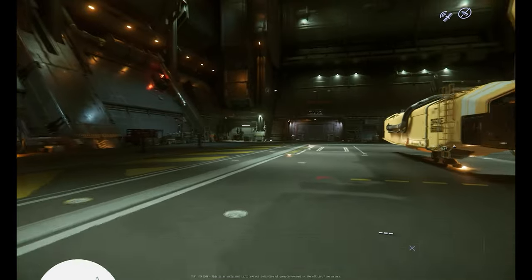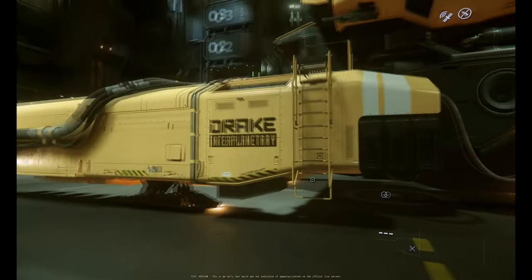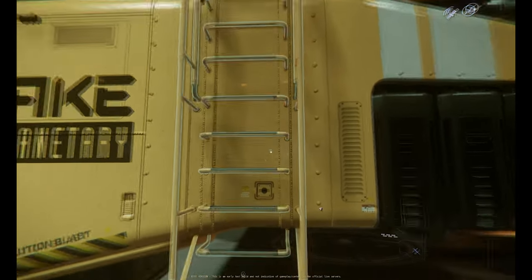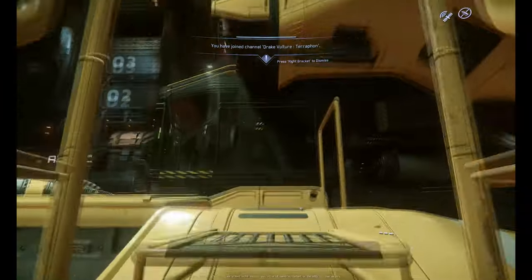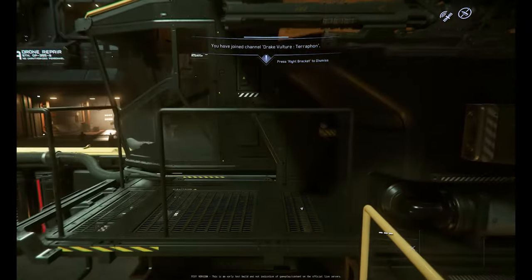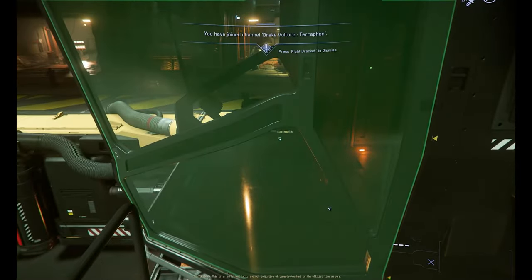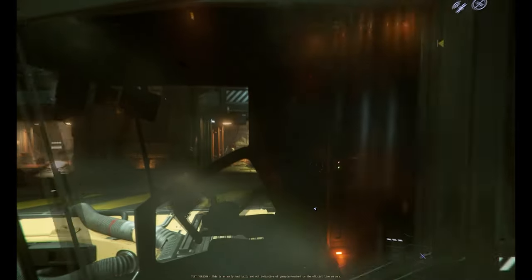I've gone ahead and spawned my Vulture — here it is in my hangar. The first thing you need to know about the Vulture is that to get in from the ladder, you need to use your personal inner thought. Don't just run up and try to climb the ladder because it's not going to work. Use personal inner thought, climb up, and jump into the cockpit. It is still a little bit jank — you've got to get pretty close to get that cockpit door open.